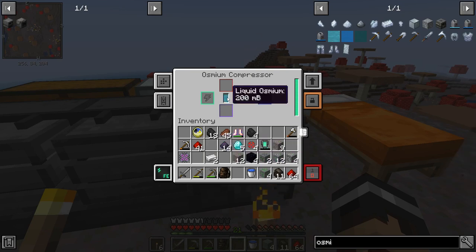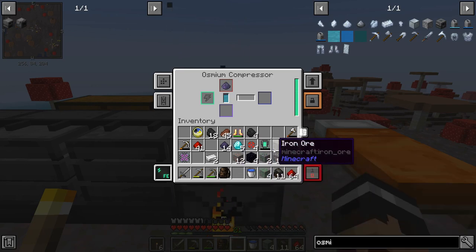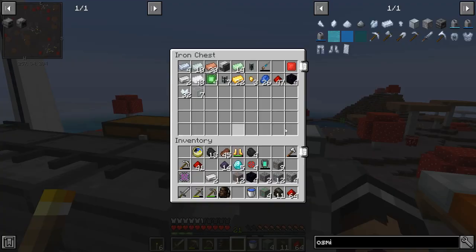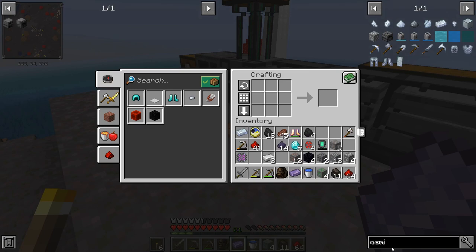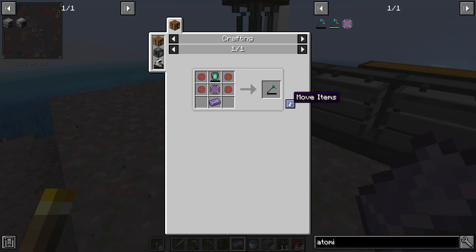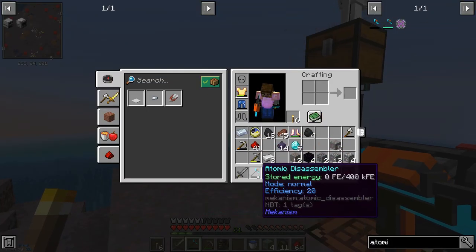The osmium compressor takes osmium and turns it into liquid osmium, then infuses it into whatever you put in there. So what we need is our refined obsidian dust - put that in there and we should get a refined obsidian ingot. I might need some more osmium... no, that one did it! Right, there we go. Now we should have everything we need to make the atomic disassembler. And there we go - simple as that!